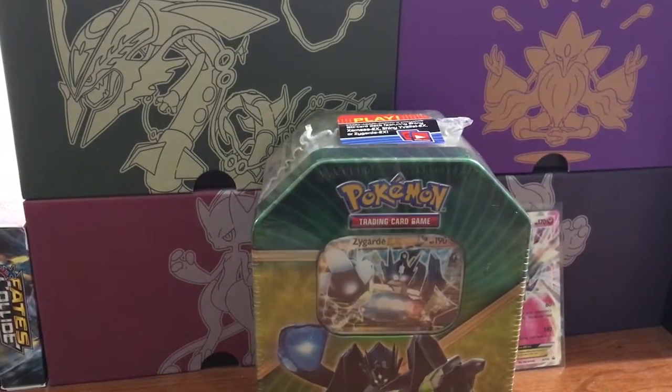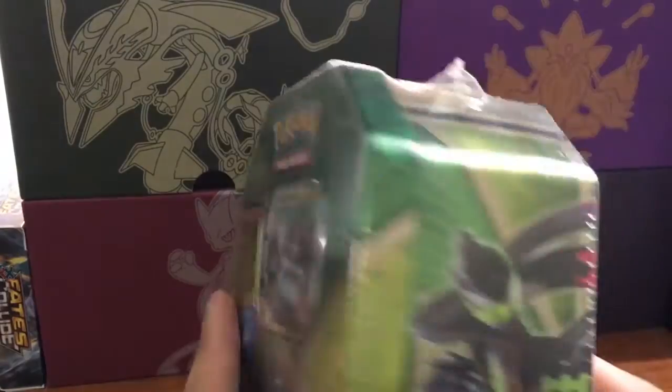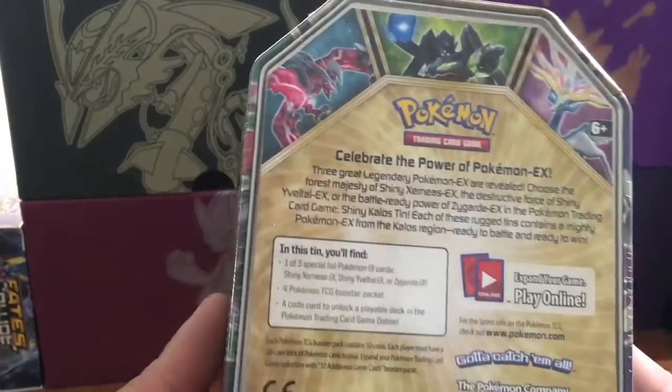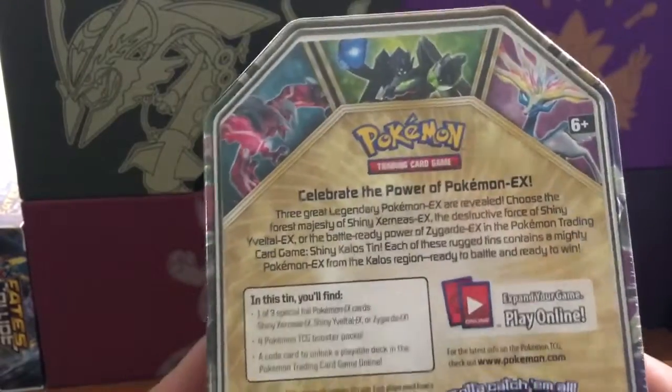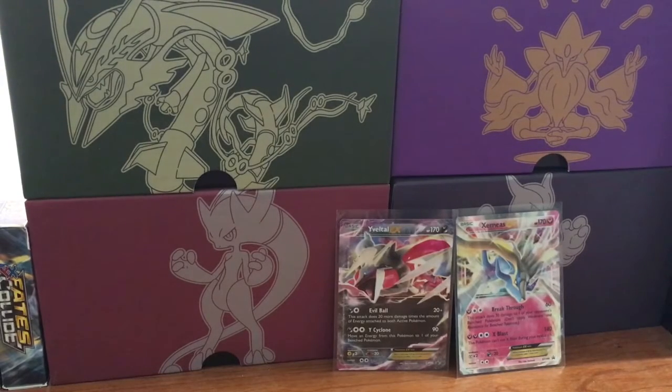What's up everybody, PokeChaos here, back for the third and final tin of the shiny Kalos legendary set - this one being the Zygarde tin. First time I'm actually showing off the back. I'm not gonna go over it; if you want to read it you can pause - it's all just lore. It tells you that you get four packs, a tin, and a code card.